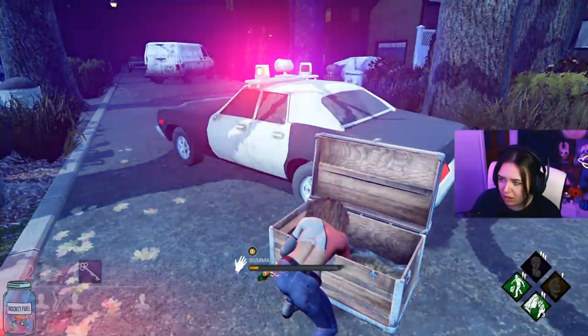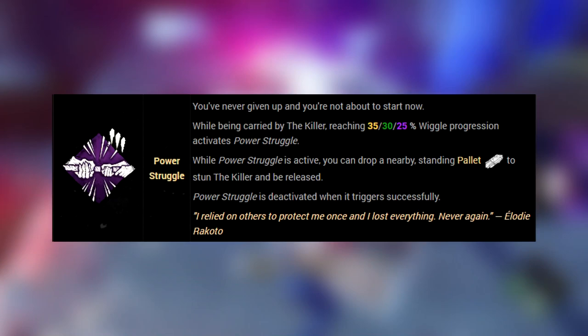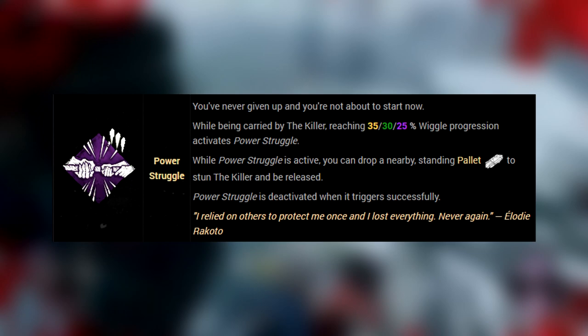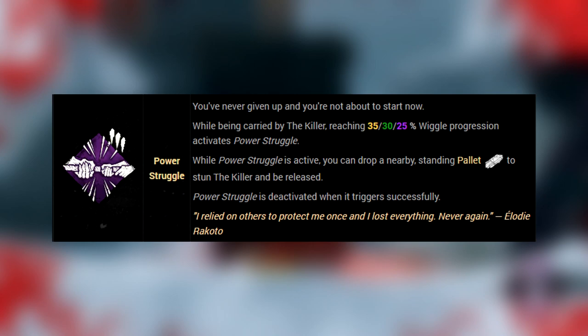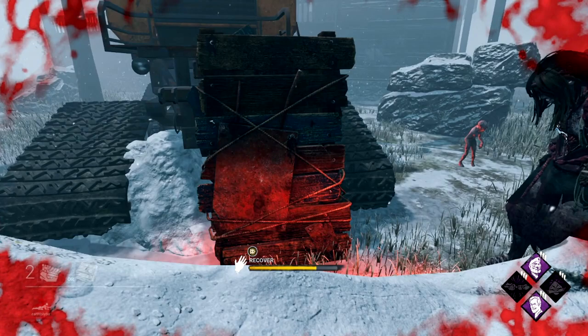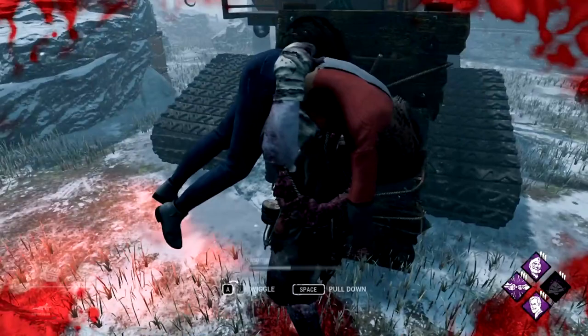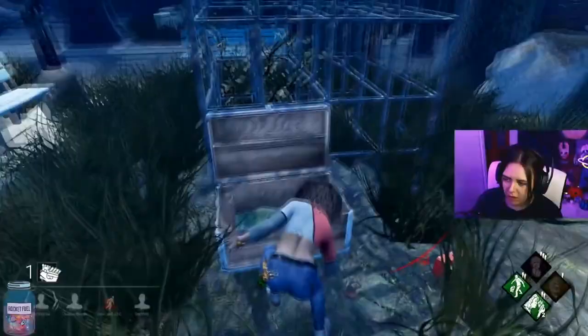At level 40 we unlock Power Struggle. When being carried by the killer, if you wiggle for at least 25% of your wiggle bar, that will activate Power Struggle. Then after that, the next time the killer walks through a pallet, you can use the active ability button to drop that pallet on the killer and pallet save yourself. After this, Power Struggle is deactivated when triggered successfully. You can use this with perks like Flip Flop, and if you're playing in a survivor friends group, you can get one of your friends to take the chase, recover as much as possible, and that recovery status will be converted into wiggle status. If you're under a pallet when the killer picks you up, you can drop that pallet on the killer.